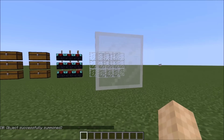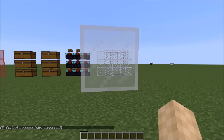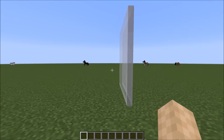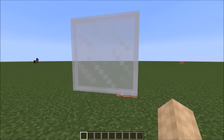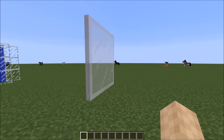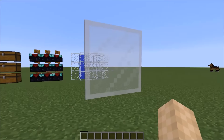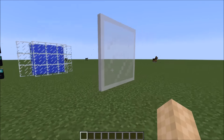Look at that! X-ray! Not only can you see through these specific kinds of blocks, but you can see through entities. I think this could have a million uses in adventure maps or just something — I think this could be amazing to use.